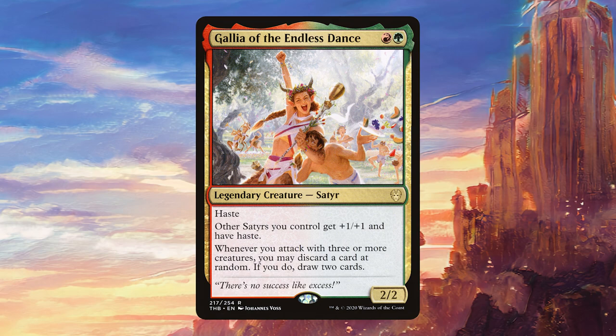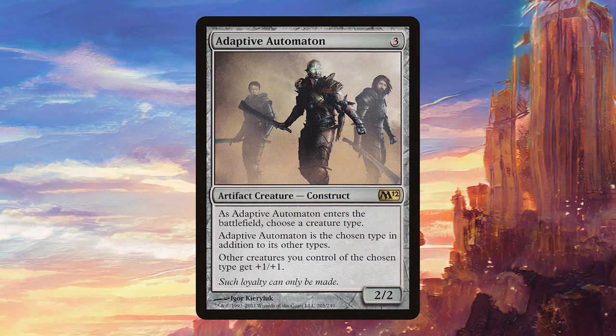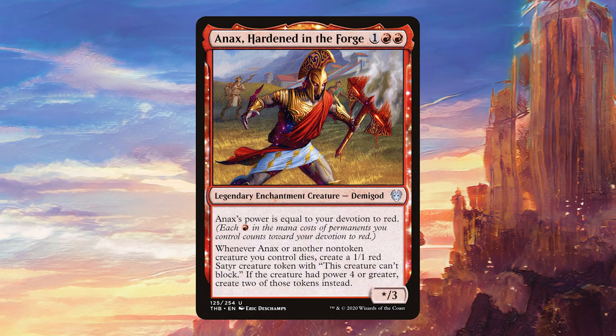Starting the list with Adaptive Automaton — it's obviously a satyr that's going to buff our other satyrs, so it gets haste as well, attacks immediately, and gives an extra buff to all of our satyrs making them a little bit more relevant. Anax Hardened in the Forge is great in most aggro decks but here it's particularly good because it makes satyr tokens whenever any of our non-token creatures die, and if they have power four or greater we get two satyr tokens — since we're pumping with our commander that's going to happen quite often.